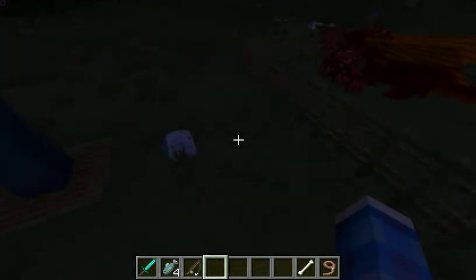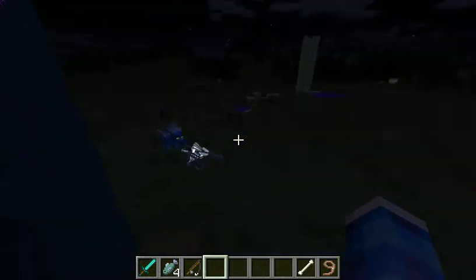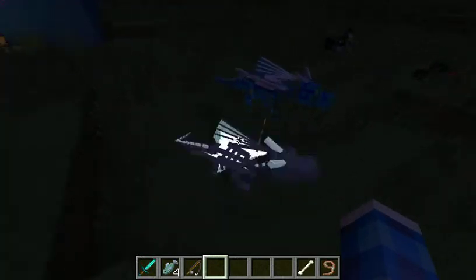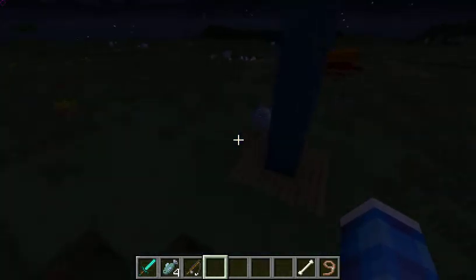Over here, we have got an ice dragon egg, right here — just hatched from my ice dragon. This is a dancing skeleton dragon. And this is a baby wind dragon; I have another one.